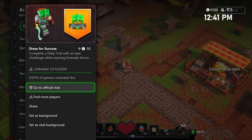I've seen some confusion about what's going on with these daily trials, so that's all it is. You need to complete a daily trial that is level three while wearing your emerald gear.